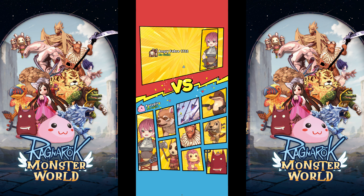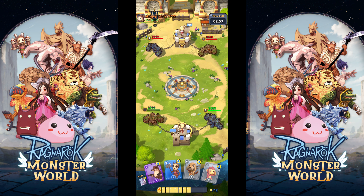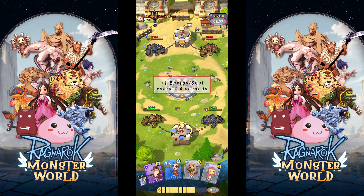Number 2 is Soul, or Energy Counting. Similar to Clash Royale, paying attention to your enemy's soul count is essential in basic strategy. Both players start the game with 8 soul and gain 1 soul roughly every 2.4 seconds. It's essential to keep track of how much energy your opponent has and how much they use, so you can adapt your strategy accordingly.